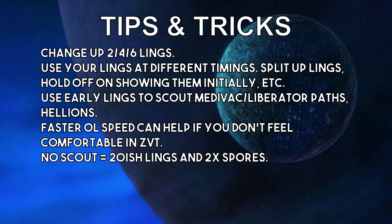Hold off on showing them initially so they scout you and you don't do anything — it's possible because you were scouted and you didn't make any lings. And then 20 seconds later you surprise your opponent, and while they can't stall the Command Center anymore, they can still grab an SCV or a Mule. You'll see that a lot in pro games. Use your early lings to scout Medivac or Liberator paths or Hellions — basically just one ling outside the base and one ling on, for instance, Golden Wall to the south of it.